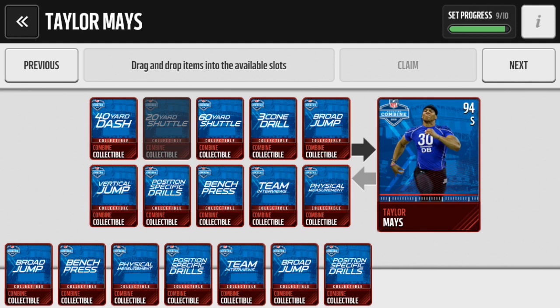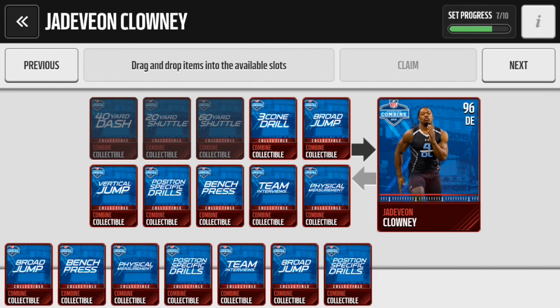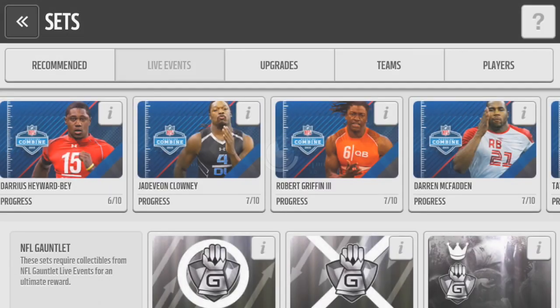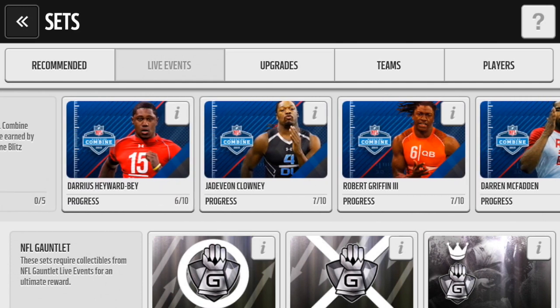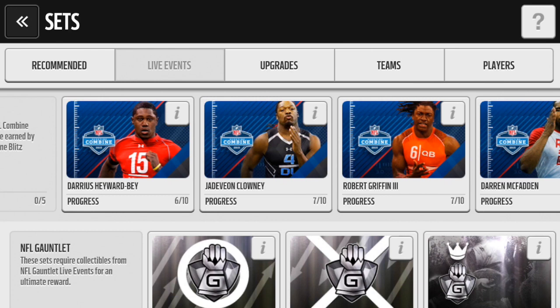There are some things I want to do for my team. I'm very close to getting one of the Combine Warriors — Taylor Maze — but I'm not sure if I want him as my first Combine Warriors player. The three hardest cards to get are the 40-yard dash, 20-yard shuttle, and 60-yard shuttle. I've only got one 40-yard dash and one 60-yard shuttle, which I put into the Taylor Maze card since my safeties aren't the best. But now I'm thinking about putting it into Jadeveon Clowney at defensive tackle, or possibly Darius Hayward-Bey.